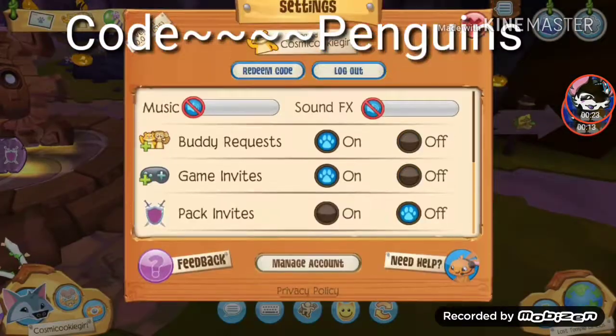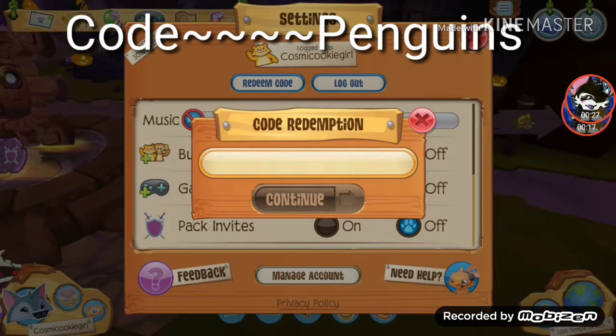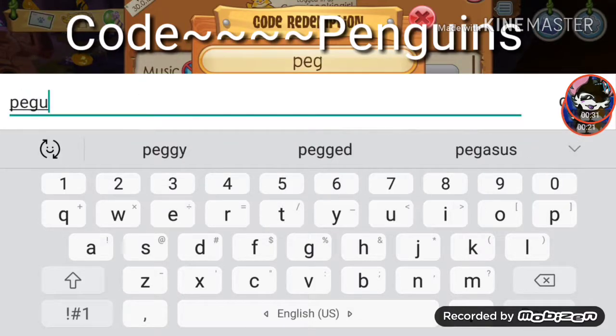You're going to want to click on the little tool in the corner and click on redeem code. Then you're going to want to type in all lowercase: penguins.